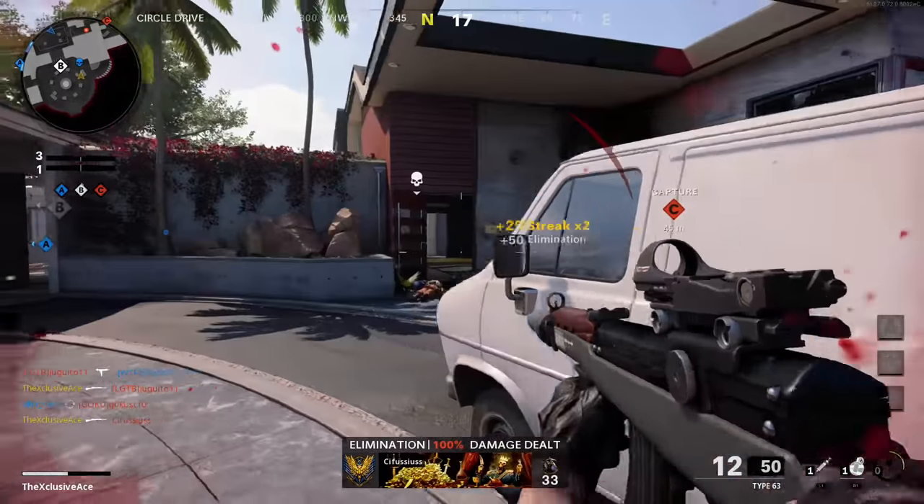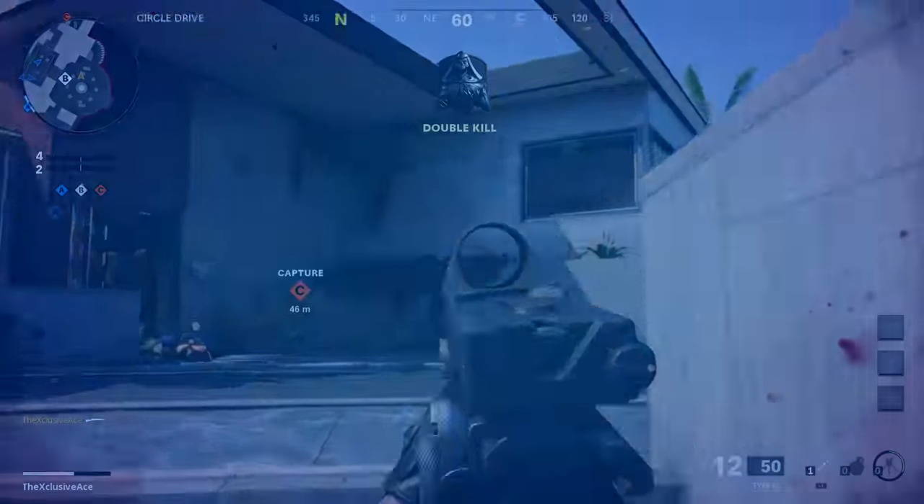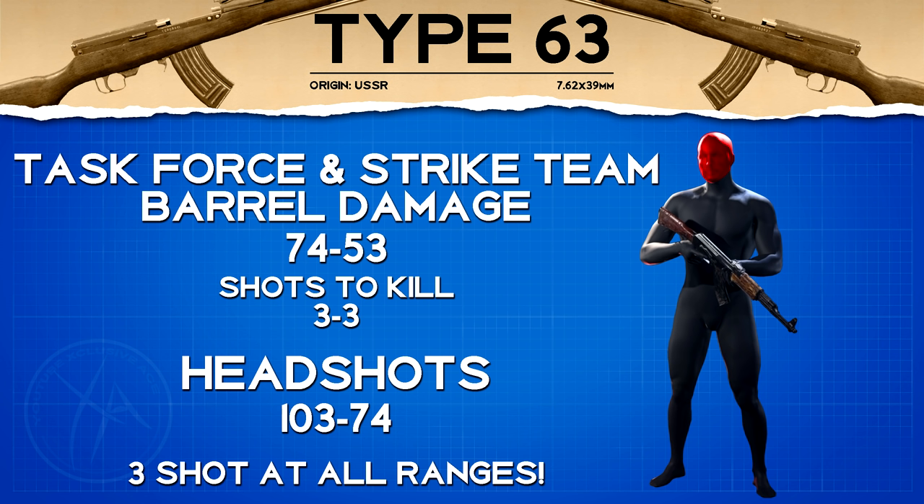Before getting into attachment combinations, let's look at the two barrels that boost damage: the Task Force and the Strike Team barrel. With these, the new damage profile is 74 and 53, meaning it's always a three-shot kill anywhere on the body at any range. Even though both reduce damage ranges, that's not relevant since it's now always a three-shot kill — so these are great choices depending on your class setup goals.